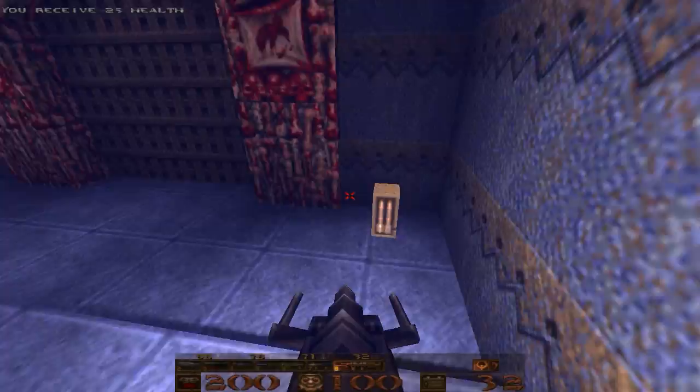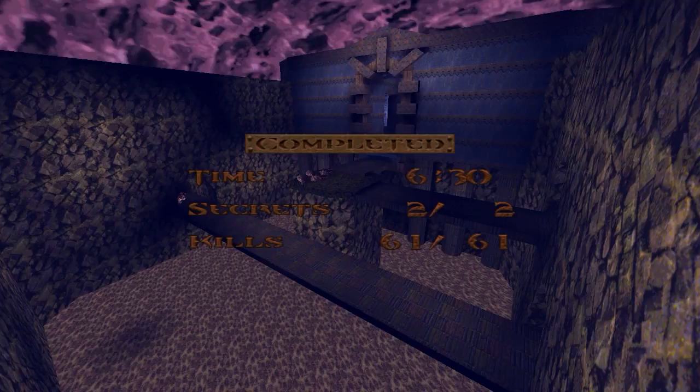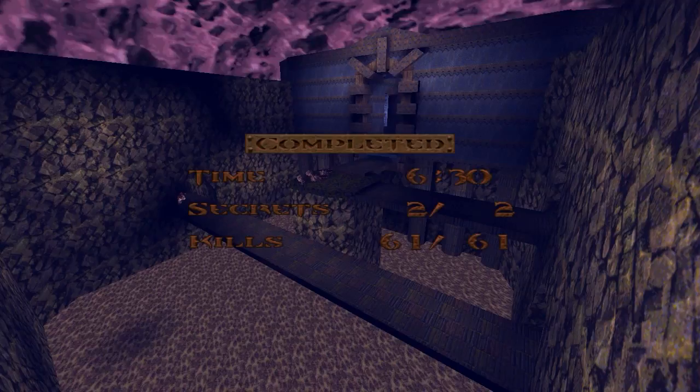Yeah, that's it. We got both secrets and got everybody. When we come back, I will see you in Episode 2, Map 6, the Dismal Oubliette, which is actually the last map of Episode 2. We will see what lies at the end of the episode here next time. Until then, this is Lightning Bolt Forever, and I'll catch you later.